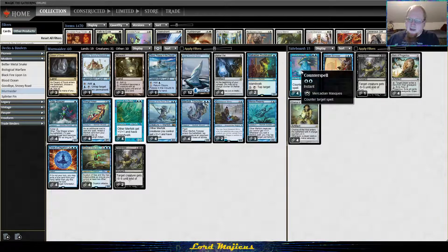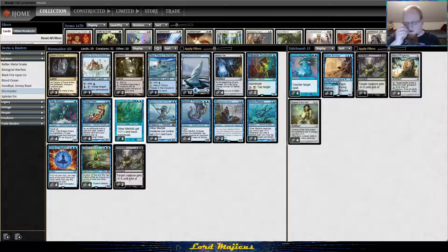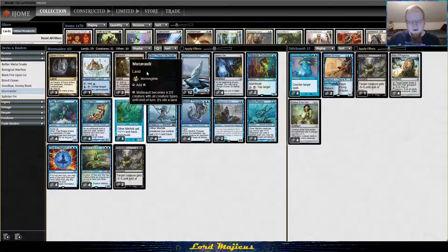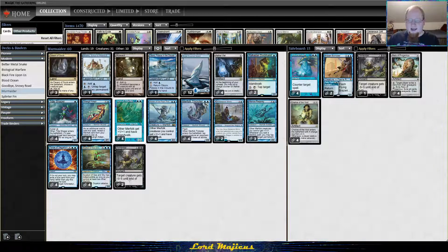Counterspell is now in this format and the control decks are playing it — it's an upgrade over Deprive. So just to hedge against control decks a little bit we have more Cavern of Souls. I'm only going to play two Mutavaults; I don't want to overdo it. We only have 19 lands and two Glasspools, and I want to make sure I have enough untapped blue mana so I can cast Force or Counterspell easily.